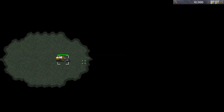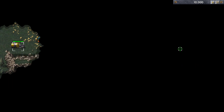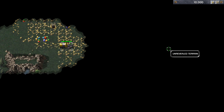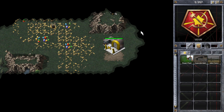Hi guys, Zack here with another Command and Conquer regular video. In this game I'm playing a quick match on the map Path Beyond. I'm on my account JackTheRipper, it's my alternative account I sometimes play, and what I usually do on this account is play different tactics — tactics which I probably wouldn't normally use just to see how they go, just for fun really.